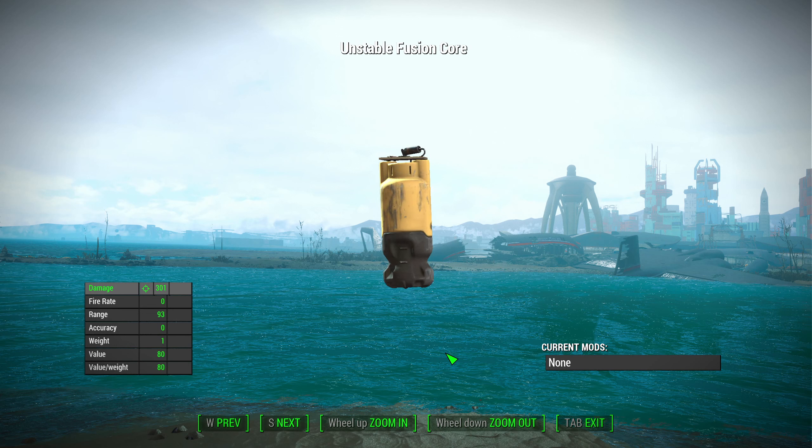Now we move on to October mods, returning to explosives with the Improvised Explosives Pack. It adds 15 new throwables that you can craft and find on enemies after level 5. They all have an improvised, handcrafted feel to them — like the Quantum Cocktail, which is like a Radiation Molotov, and the Unstable Fusion Core, which takes a Power Armor Fusion Core and turns it into a nuclear explosive. Perfect for a survivalist playthrough.